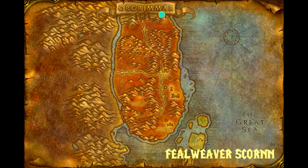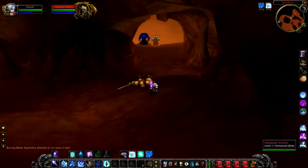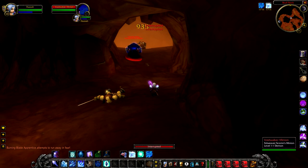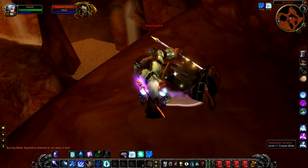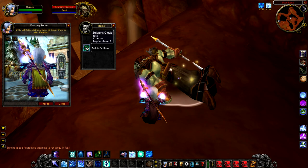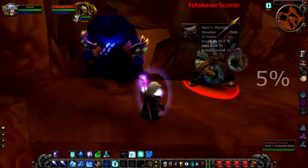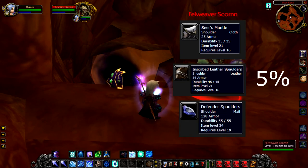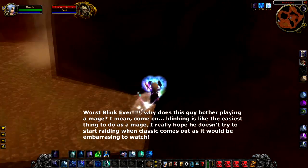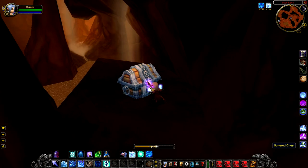Fellweaver Scorn hangs out in Skull Rock in the north-east corner of Durotar. He's our last rare and also the strongest — he's a warlock with a Voidwalker pet. Find him by going right as you enter Skull Rock, then taking a left after the river. He hits really hard with his Shadow Bolt, and the Voidwalker makes it essentially like fighting two creatures, so I'd definitely take a friend. He has a chance to drop greens and a 5% chance to drop levels 16-19 shoulders. A handy tip: jump down off the ledge below him to find a hidden battered chest that most players miss.